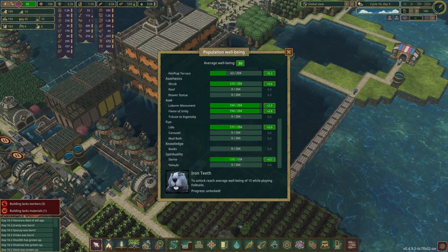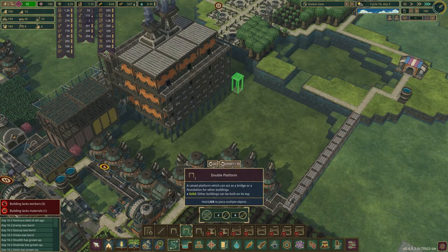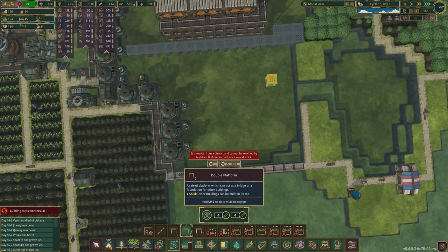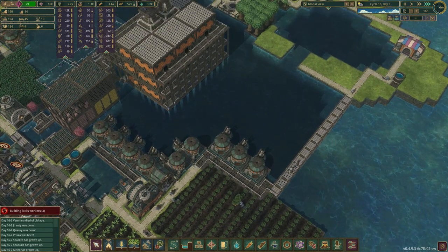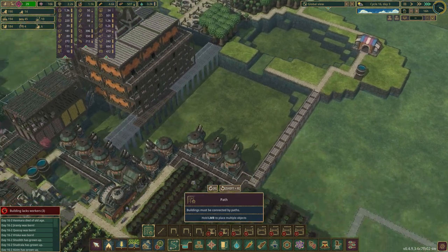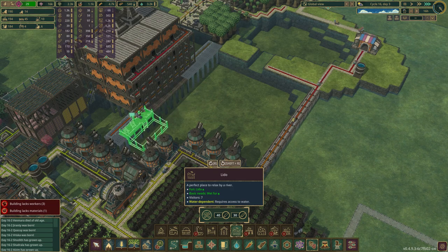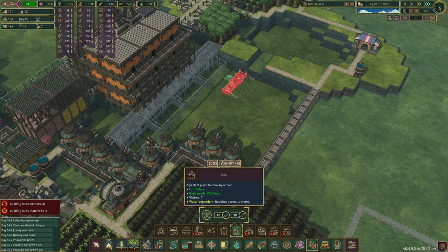How bad was the Lido situation? We can definitely get Lidos out here. For example, if we built just straight out like this, I want to continue the path like this and just see how many Lidos we can throw on there. We'll extend this path here, extend this path here, and then just put all the Lidos right out there. We'll start on this side and see where it ends up. That's a pretty decent amount of Lidos.